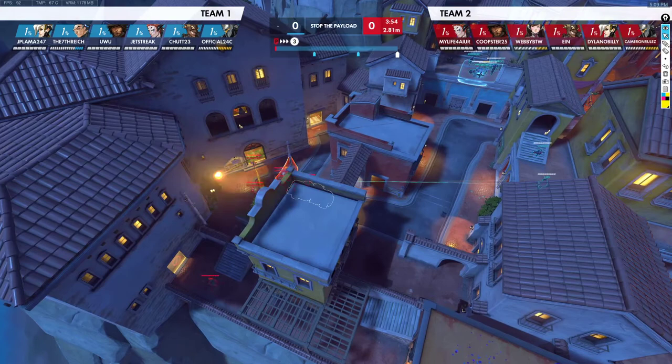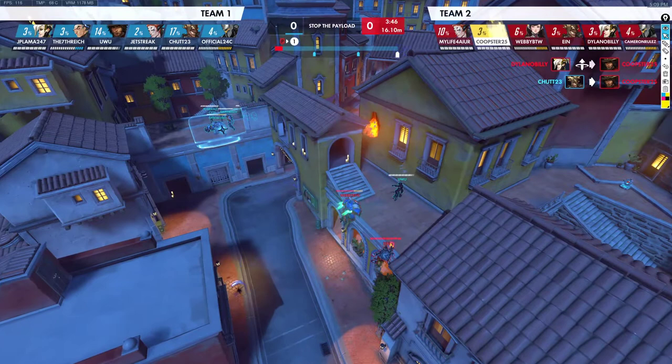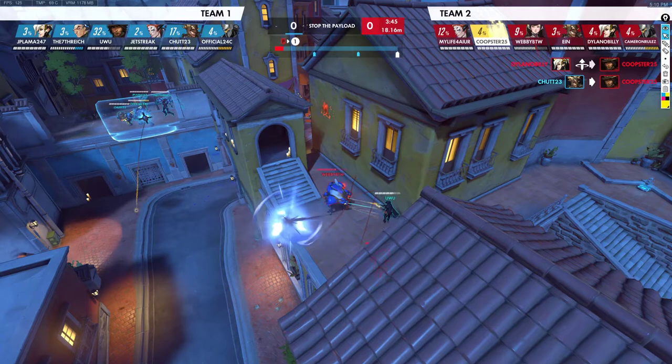They're running a mirror match, but they have Sigma instead of the D.Va. We start off this Kree and we lose our Kree, but we dive their Kree. This is really good here by the Junkrat — D.Va and Junkrat diving up on their Kree. He Flashbangs me but he's already pretty low, and we clean it up.